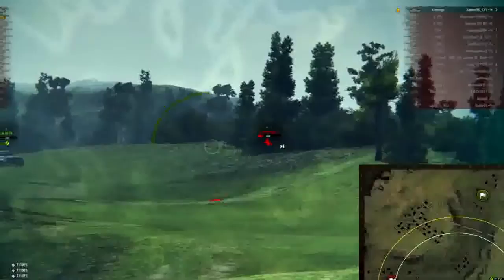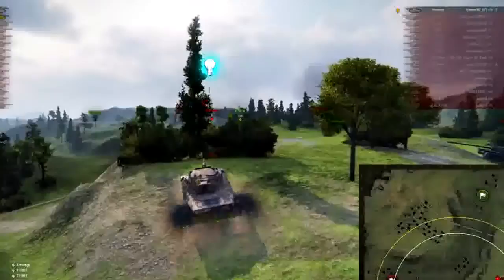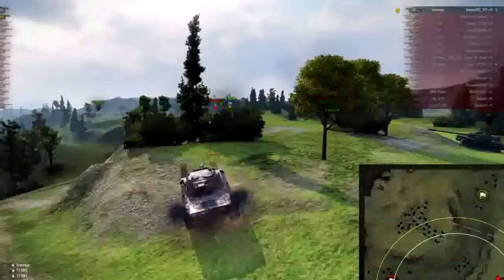The E50M goes around and puts a great shot into him, and now the Kronvagn pushes around the corner. He is down to a one-shot if I roll high — but realistically, when does that ever happen? He comes around the corner and I put a completely average roll into him and leave him at 8 HP. He fires at me and misses once.